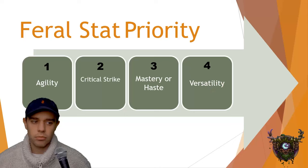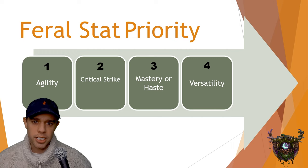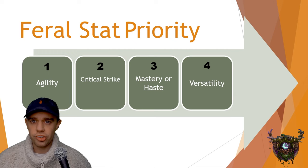Let's take a quick look at stat priority. As a beginner you should be prioritizing agility and item level over everything. As you become more advanced, sim your character for the secondary stats. As a baseline: number one is agility and item level, then critical strike is our most important secondary stat, followed by haste and mastery, and lastly versatility.